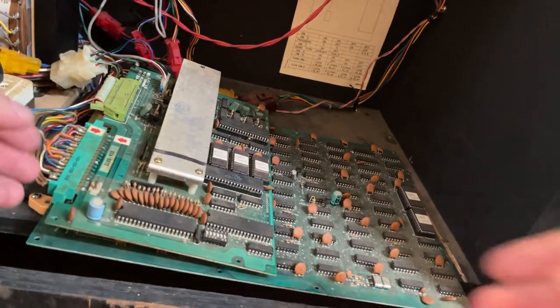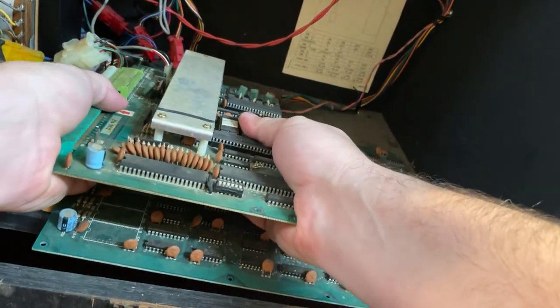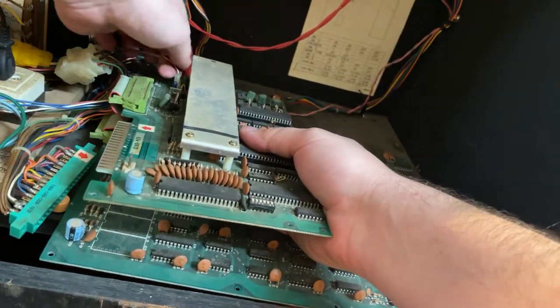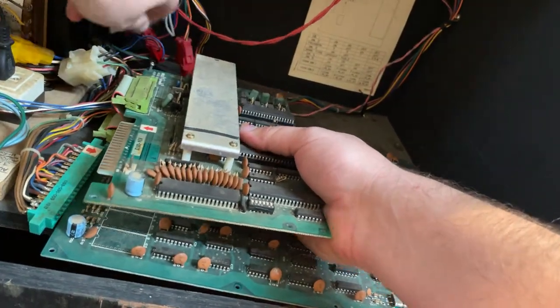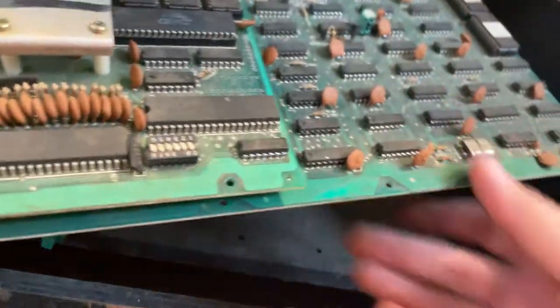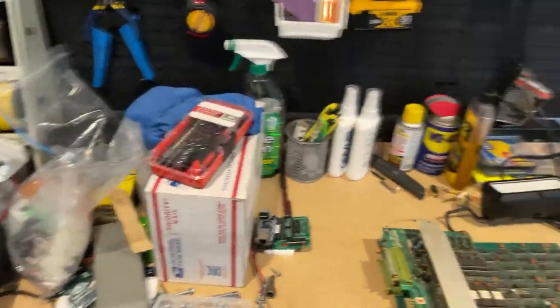So there's the board in here. I actually could get this screwed in better too, so we'll clean things up there before we put it back in. I'm just going to remove the edge connector and speaker wire from there, and then we'll pull this guy out and take it over to the workbench area.